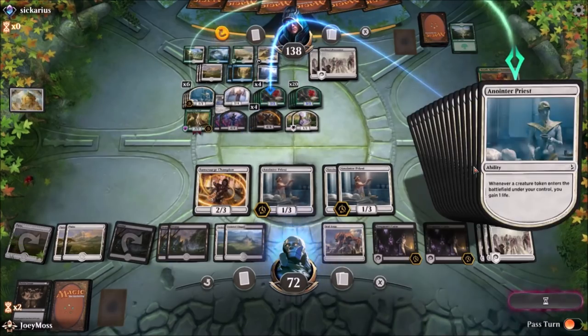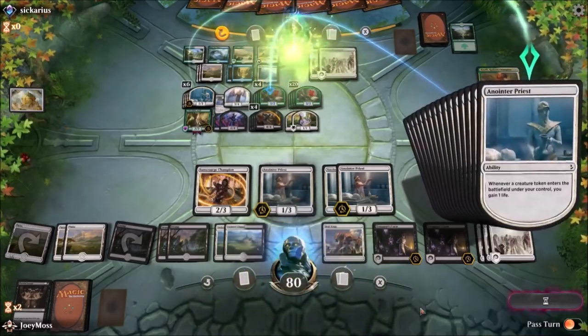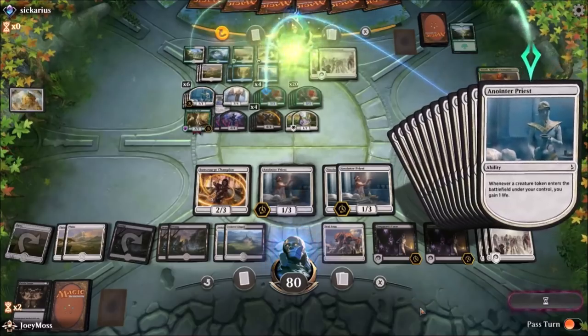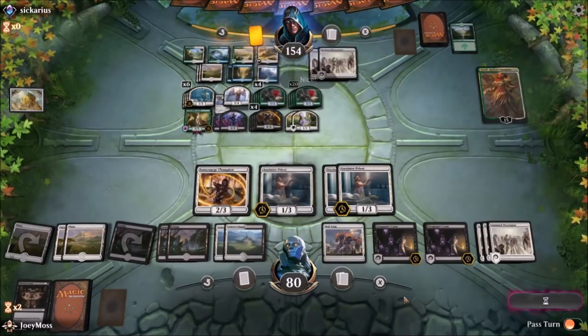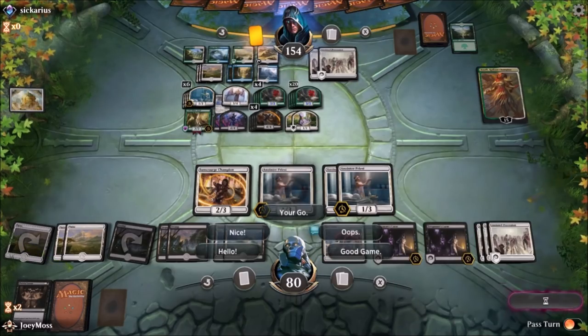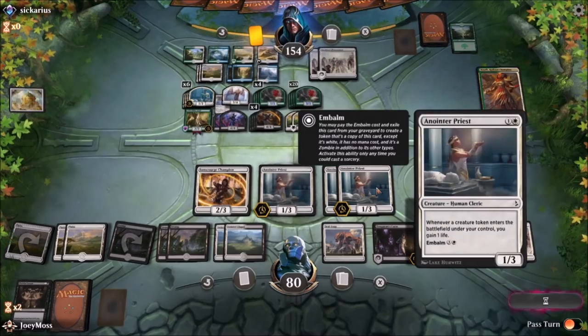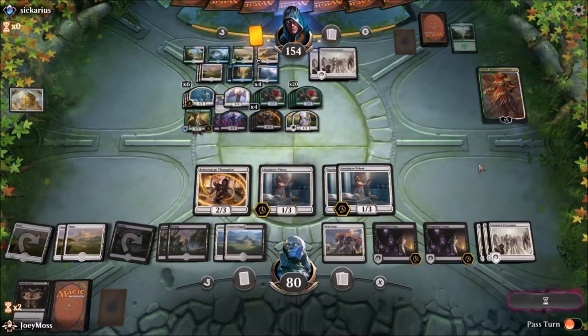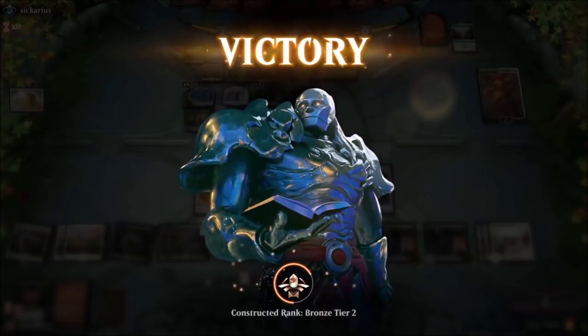If only we could flip those Anointed Priests — oh my god, this board would be stupid. Nice! I think we've both concluded it's a stalemate, but I'll end up winning in the end because of his card draw — he'll end up milling himself to death. He's probably got 20 cards left. What a match! Unreal — that was so cool. Give it a thumbs up, definitely. I appreciate you guys tuning in, as always.